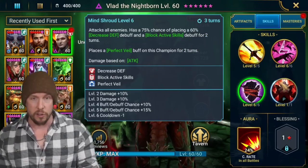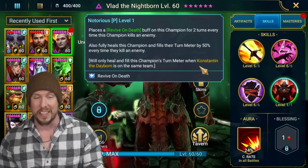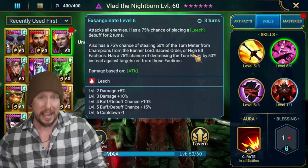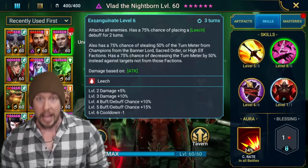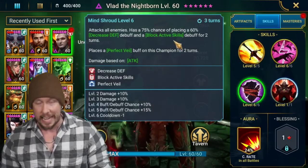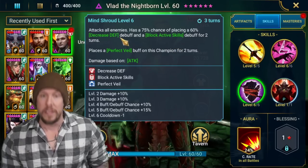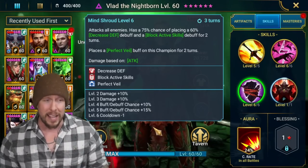His A3 is now an AOE attack with 100% chance of placing decreased defense and block active skills on all enemies for two turns — also on a three-turn cooldown. His passive places a revive on death for two turns and fully heals this champion and fills turn meter by 50% every time he kills an enemy, with an additional bonus if Constantine is on the same team. Two strong AOEs, both on three-turn cooldowns — that's really powerful in the arena.